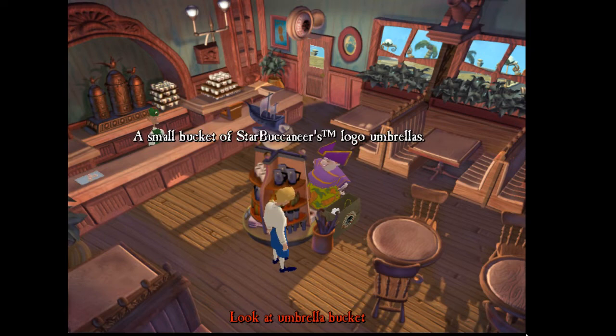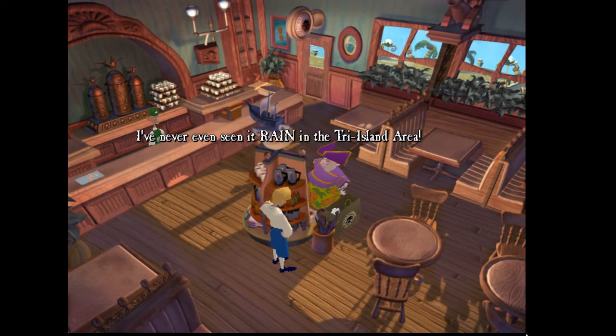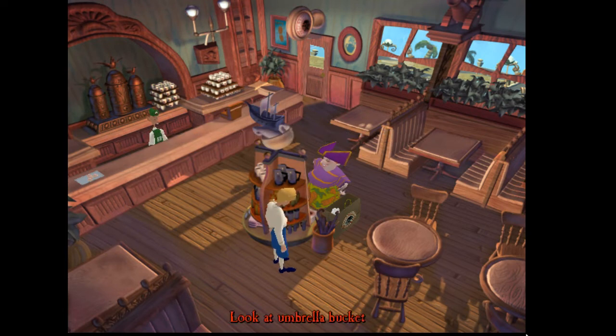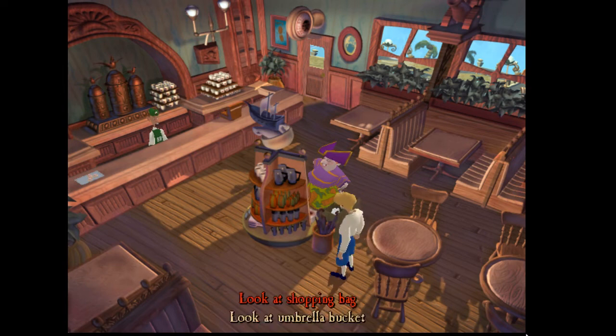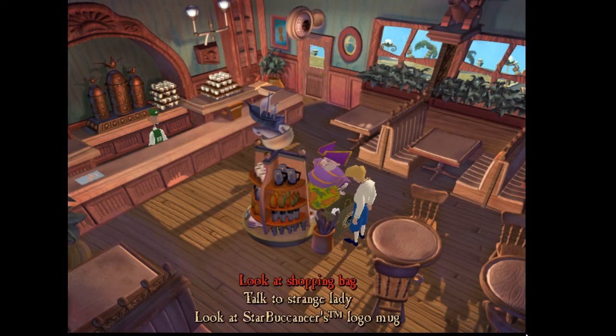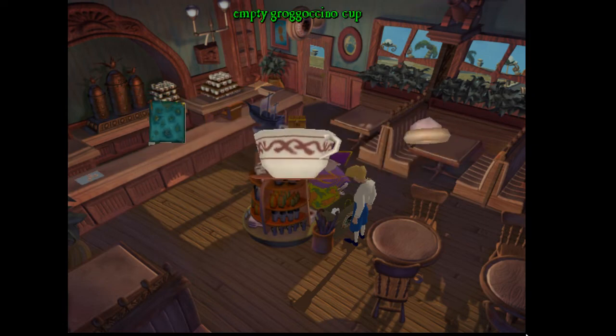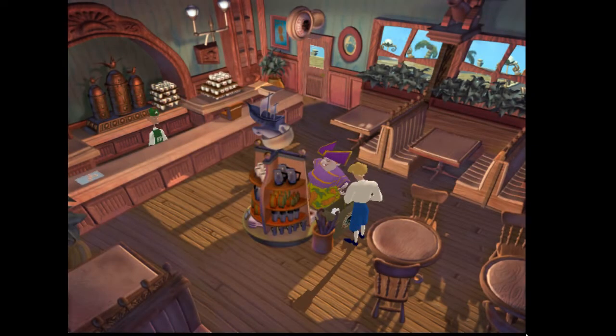What's this umbrella bucket? A small bucket of Star Buccaneers logo umbrellas. I sure don't want a trendy, overpriced Star Buccaneers umbrella — I've never even seen it rain in the Tri-Island area. No one wants one of those. What's in the shopping bag? Touristy stuff mostly — lots of coffee and a Star Buccaneers logo coffee cup. Oh yeah, I think we need that coffee cup. What happened to that mug we picked up? Empty groguccino cup. That's it. Let's talk to this woman.